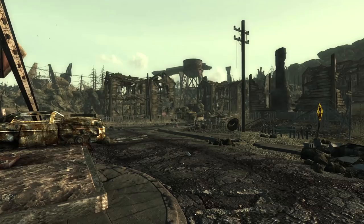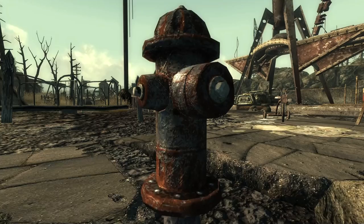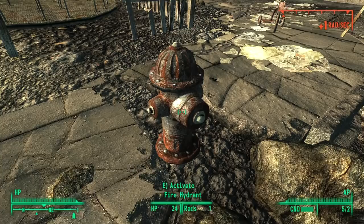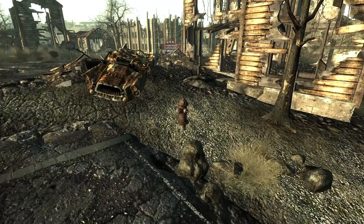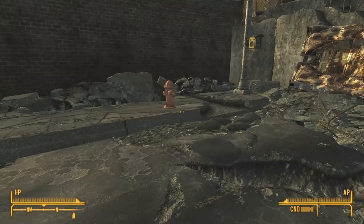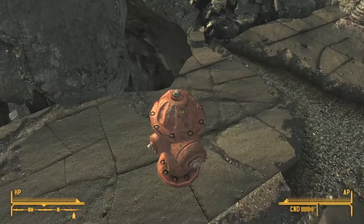In Fallout 3, the decimated capital wasteland hosts many things to discover — broken streets, shattered buildings, but every once in a while something in the waste can still function the way it used to. The fire hydrants that stand guard on the once-busy suburban sidewalks fit this bill perfectly. As in Fallout 3, these hydrants can be activated, which will cause the lone wanderer to drink from them — a task that doesn't make much sense considering you would need a wrench and a working water supply. But this is a video game, so it can be overlooked as a fun source of HP at the cost of some rad levels.